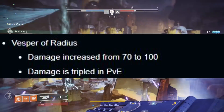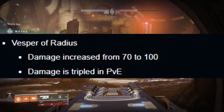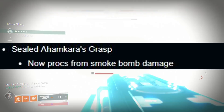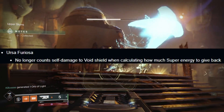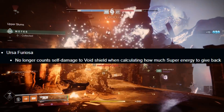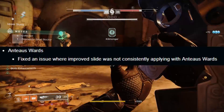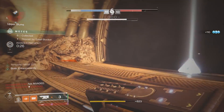Vesper of Radius received a damage increase from 70 to 100, and damage is tripled in PvE — another one to check out. Sealed Ahamkara's Grasp now procs from smoke bomb damage. Ursa Furiosa no longer counts self-damage to the Void Shield when calculating how much super energy to give back. And Antaeus Wards: fixed an issue where improved slide was not consistently applying.